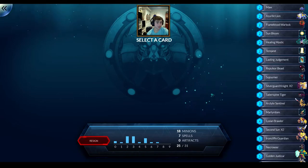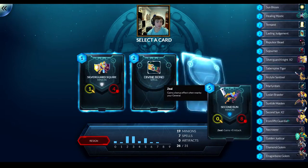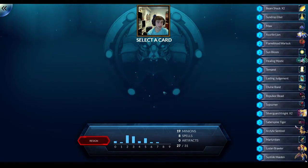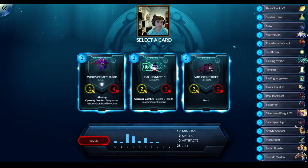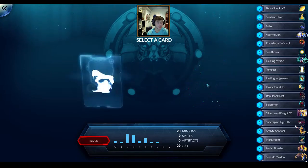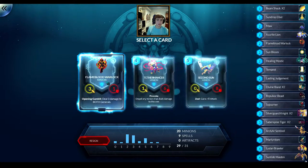Yeah, so I guess this isn't very aggro anymore - it has some big drops. Here's a good 4 drop for me - Suntime Maiden. That's actually the card that got me to 10 wins - my opponents just didn't have answers to that. Divine Bond - finally one of these, I want more than one though. Another Divine Bond! There we go. I guess another Saberspine Tiger. And last thing - we already have enough 5 drops. I think I'll just take another Flameblood Warlock, so this is going to be kind of aggro but then I'll have some huge creatures and then an Argeon.